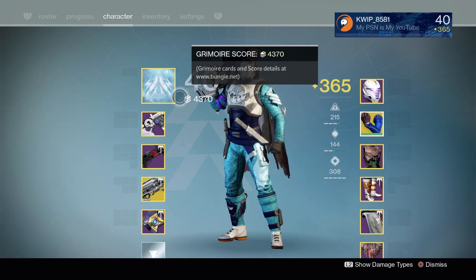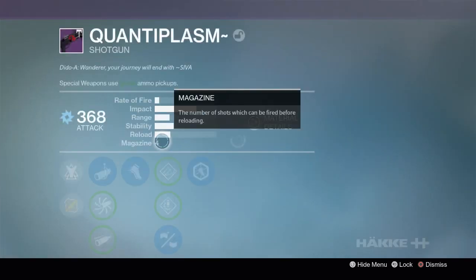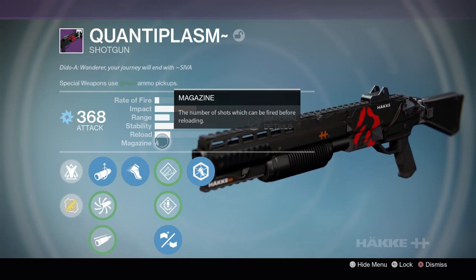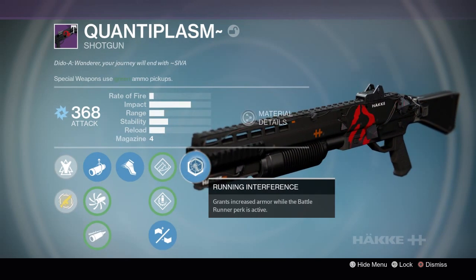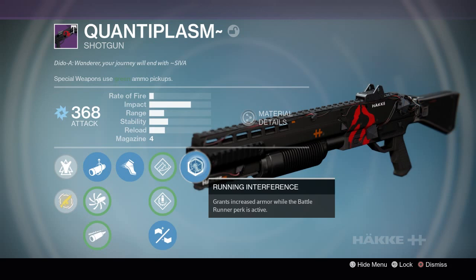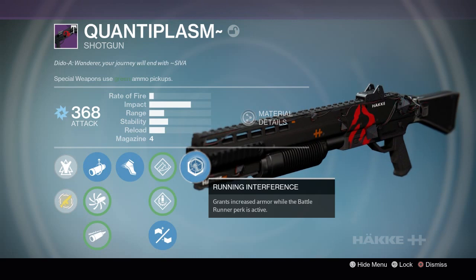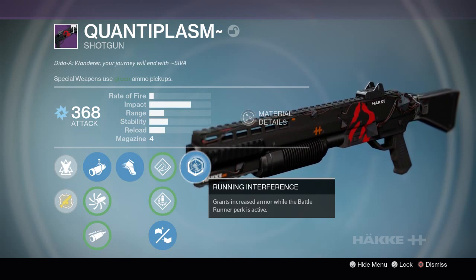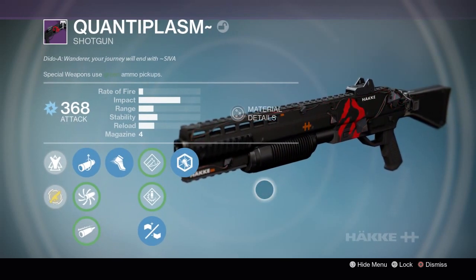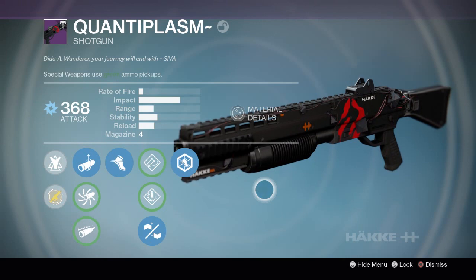I hope you all enjoyed. For my final thoughts on the Quantiplasm — I'd have to say it's quite a lot of fun, I really enjoy being fast and all that, but it doesn't perform quite as well as Matadors and Party Crashers even though it's in the same archetype. Its range is just a bit lacking, and for the majority of the time it feels like you're using a worse version of one of those weapons. But it still has its moments — it's pretty solid, and it's a rewarding weapon to use because of the bonuses you get when you get a kill. So you can go on some nice little streaks with it, and when you chain together kills the weapon feels very nice and you feel super agile — it's a lot of fun.